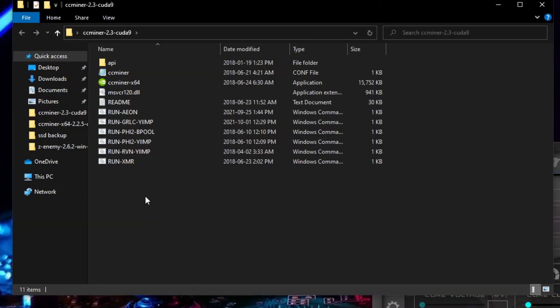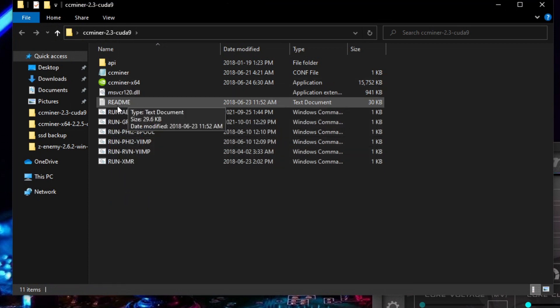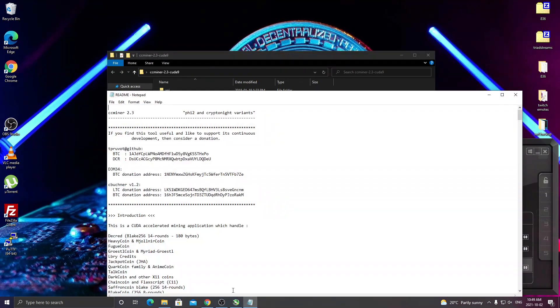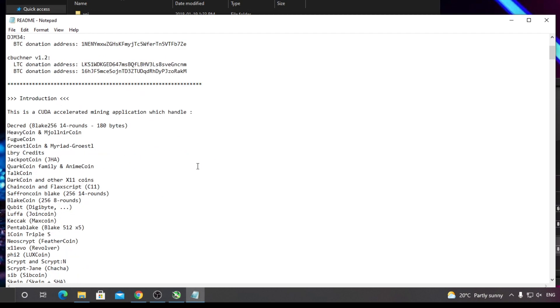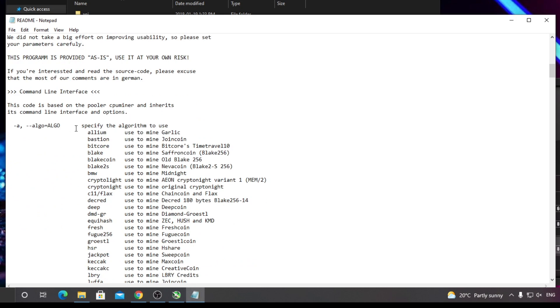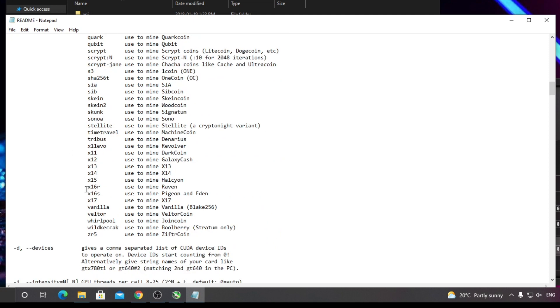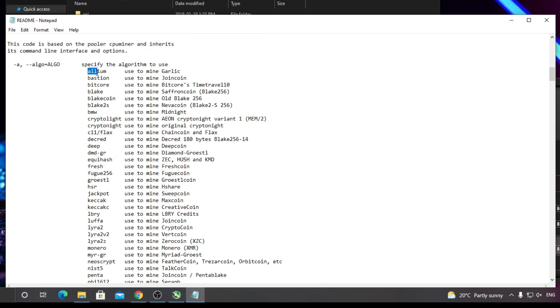After that, open up the CCMiner folder and you're going to see all these different bat files, command files, and the actual program itself. What we're going to do first is open the README folder. This README is going to tell you all the different algorithms you can mine — not guaranteeing every one will work for your graphics card, but it lists them all. The main ones we're going to focus on are X16R, because I've tested that one and it does work with the GTX 760 2GB, and also Allium at the top, which is used to mine Garlic Coin.